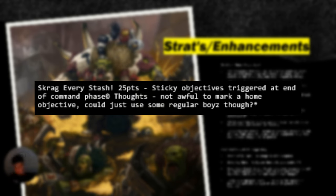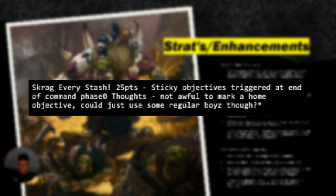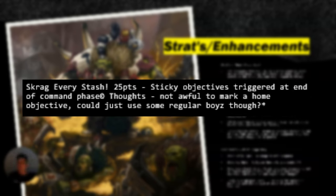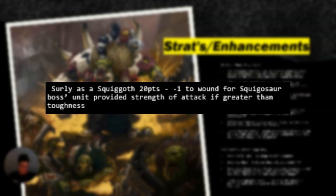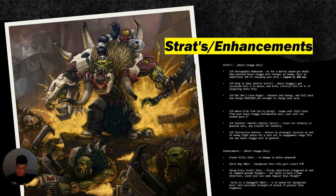Scrag Every Stash is sticky objectives triggered at the end of your command phase, which works really well for units you just want to throw around. If you've got a Pain Boss, you can have them walking around tagging your home objective, getting in a truck, moving up, tagging another objective, or returning to strategic reserve and rapid egressing back in to tag the home objective. It's 25 points — a bit of an investment — but it can work if you play it in a very specific way. Slurries of Squighog gives minus one to wound if the Squighog Boss has strength greater than toughness — not really that good honestly, but it can still work.